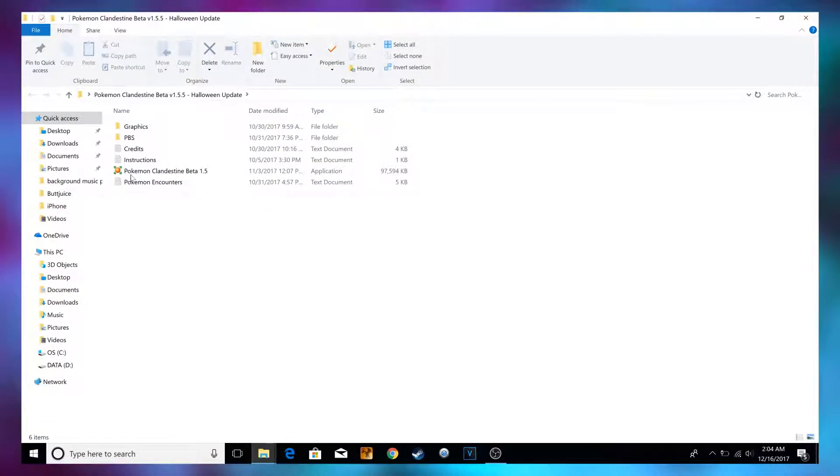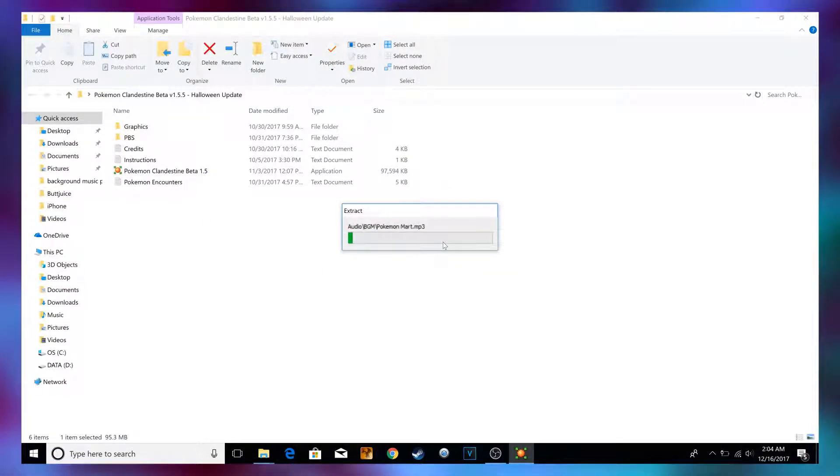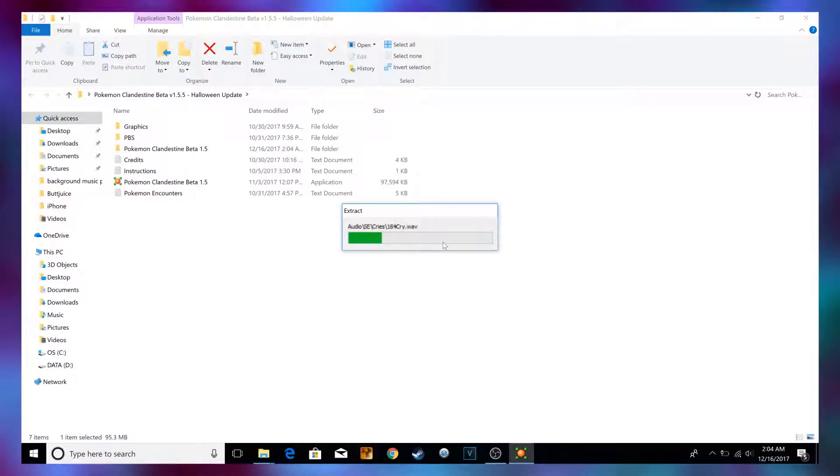Then you just open up the regular folder. Now, what most people do is they just run the exe, which is what you are supposed to do — it is technically the first step. Just click OK. Don't type anything, just click OK. It's the easiest way to do this.